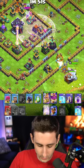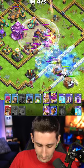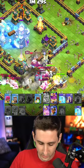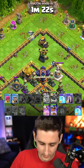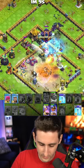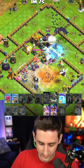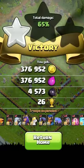Let's go with the Ice Golem, the King, the Warden, and the Log Launcher. We can go ahead and push and path our way in. Let's drop the Rage leading more into there, pop that Warden ability, and then the Bats right towards the top. We've got free spells — another Freeze as we're making our way around. Let's freeze up the Scattershot and the enemy Queen.